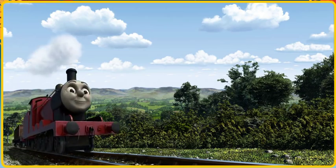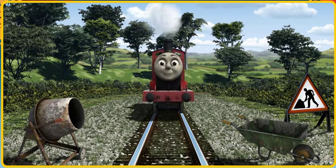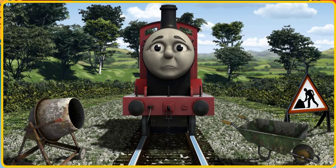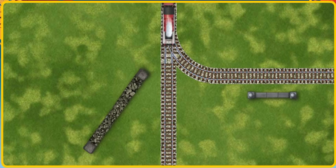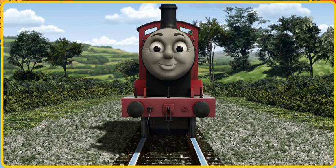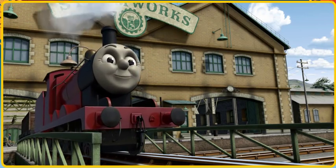James set out for the steamworks. Suddenly James had to stop because of track repairs. He needed to go a different way. Show James the track that goes nearest to the shortest wall. Let's go! James puffed proudly into the steamworks. With your help, he was right on time.